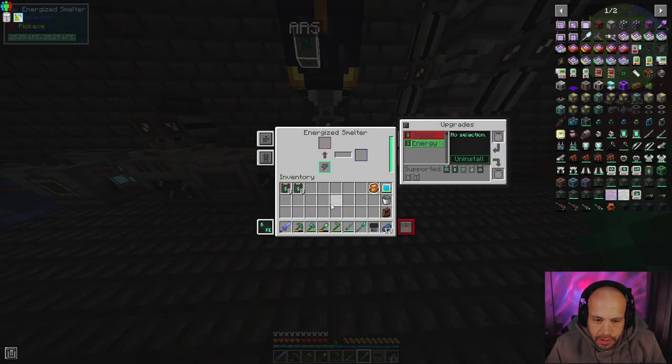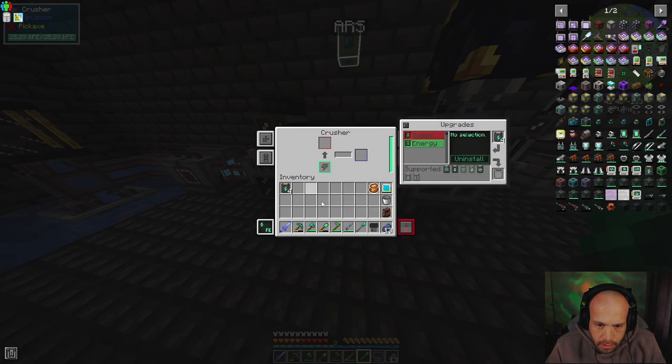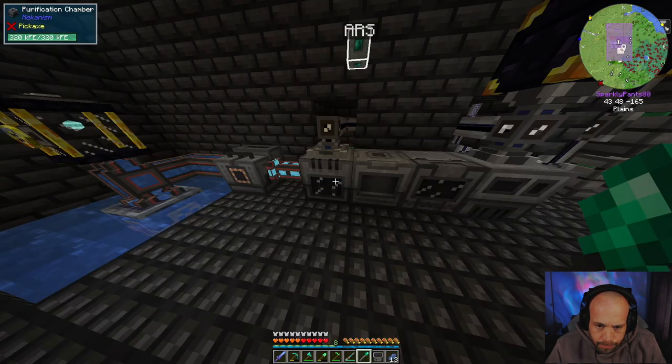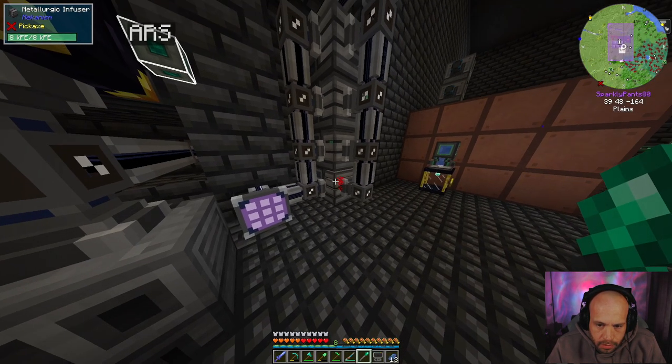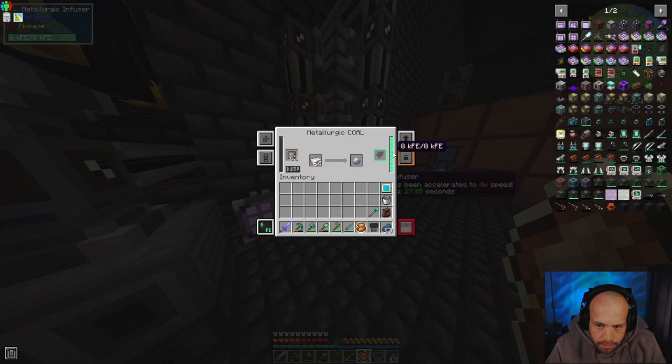I got the energy upgrades, so this is probably gonna help dramatically with this side of stuff. I'm hoping that's gonna help dramatically. Now we're just waiting on steel for this side. Probably speed this up a little bit. Yeah, look - even this. That's using 2,000 forge energy per tick.